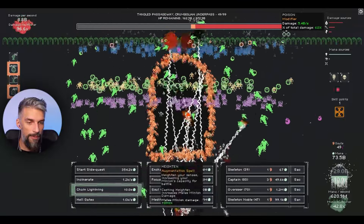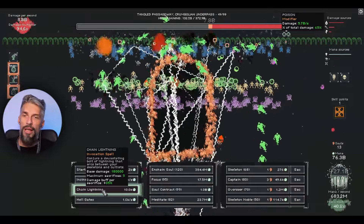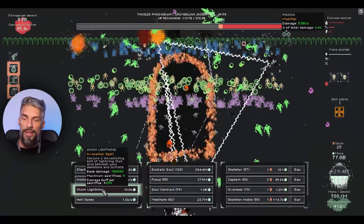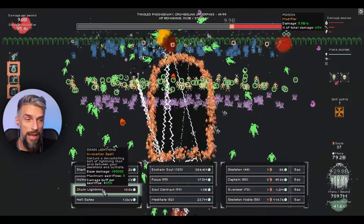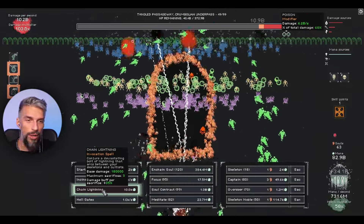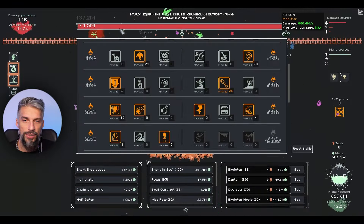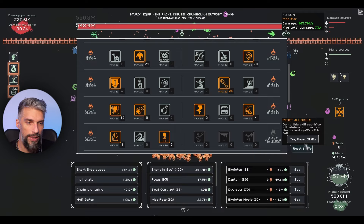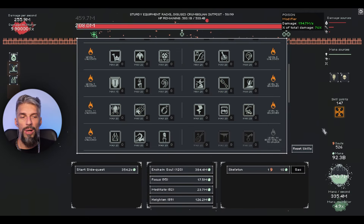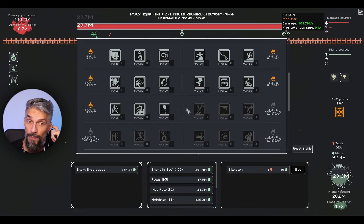With 50 skeleton nobles that gives us about 10 billion stable DPS, destroying walls completely. We might want to reset on the next wall to optimize this meta build. This is a regeneration wall so that's the best time to reset.